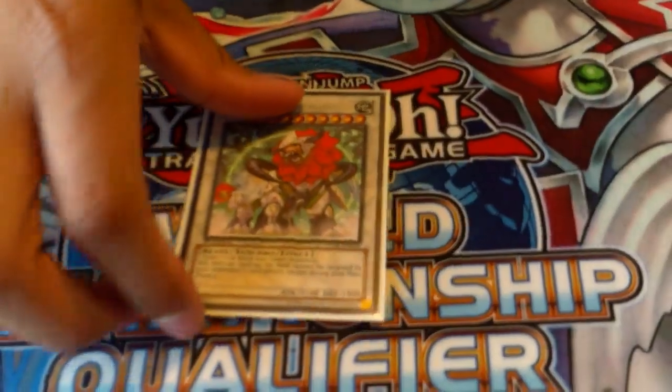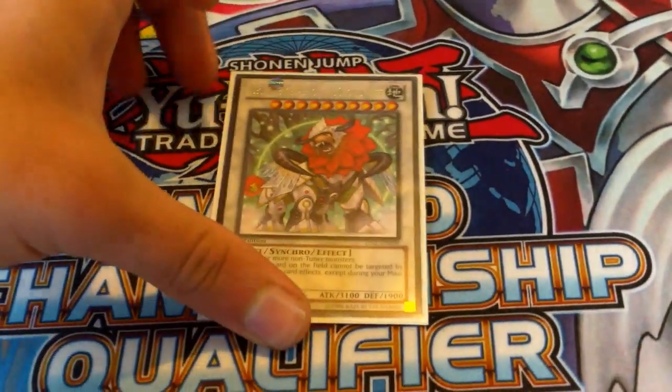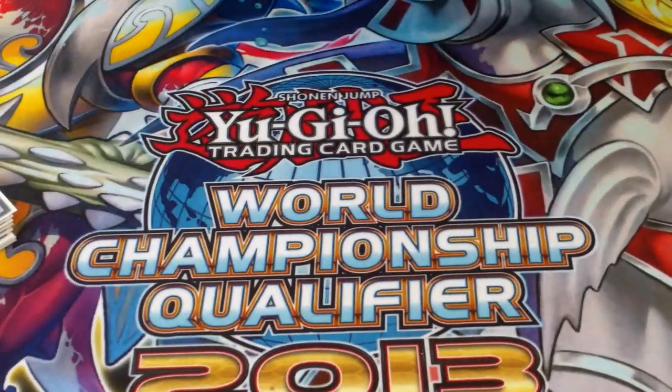We've got Leo. It's very easy to make with lots of level manipulation, with Spore and everything. This card is really hot actually, and it's only like a dollar.